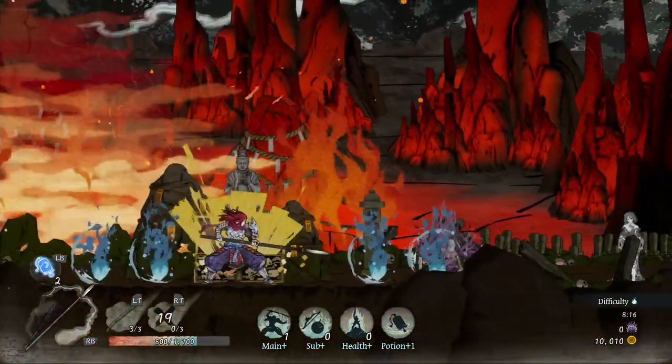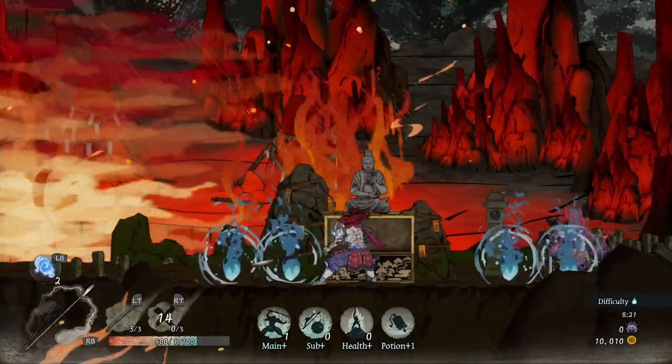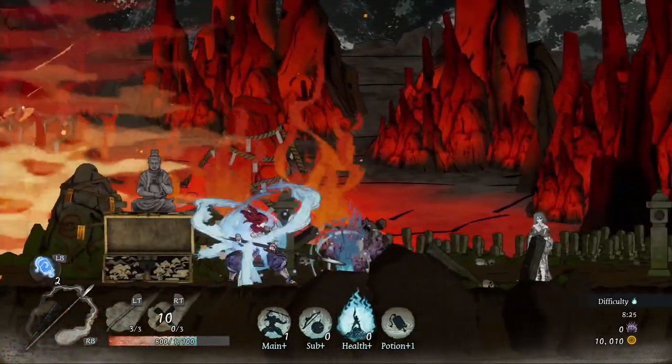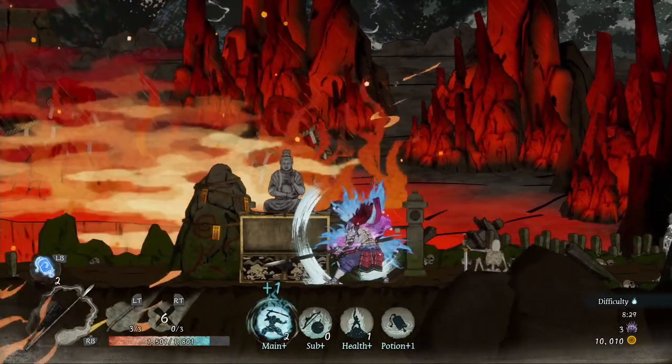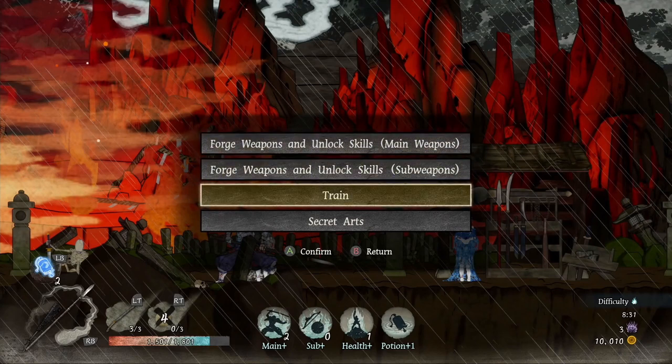This chest drops four of these glowing orb items so you can pick what you want to go with. I'll do that, go again, and then the shop people are here again so you can upgrade again.